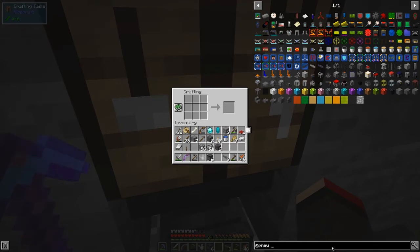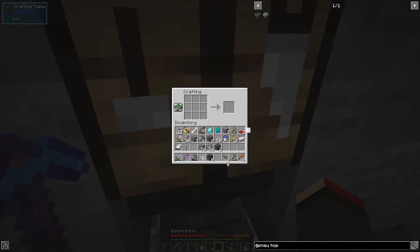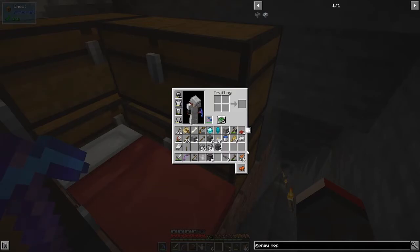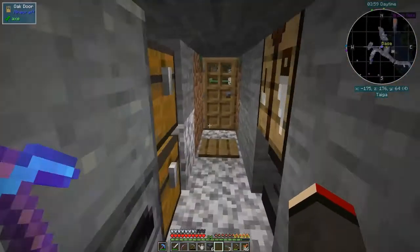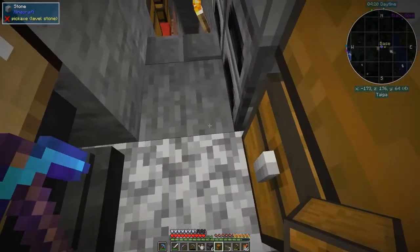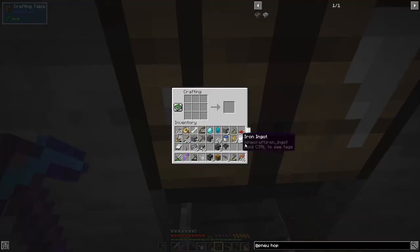We can use Pneumaticraft omnidirectional hoppers. The problem with Pneumaticraft hoppers is they're too big for one face of this, so we may need one omnidirectional and one normal hopper. The recipe for Pneumaticraft hoppers is the standard hopper recipe with a chest replaced by compressed iron — we've still got 51 compressed iron, that's great. I also need a normal iron hopper — you can see how fast you go through iron.